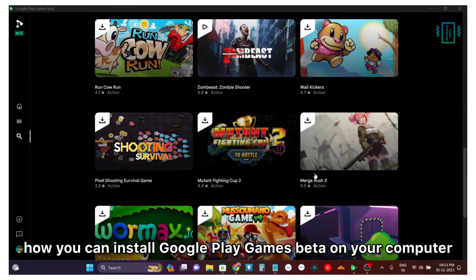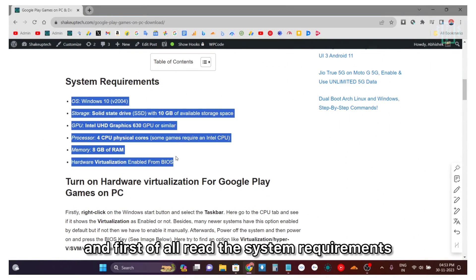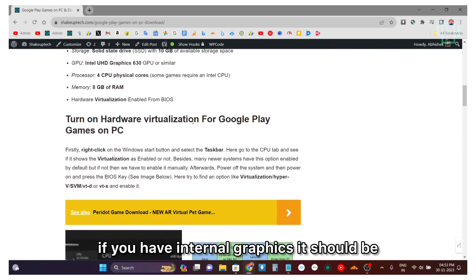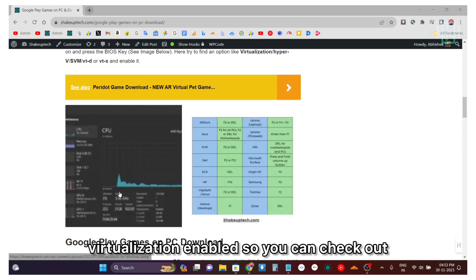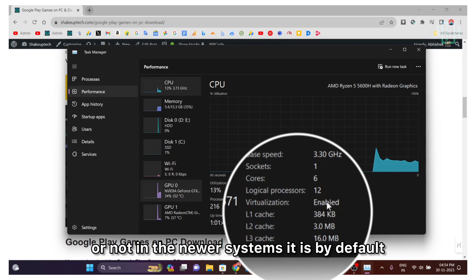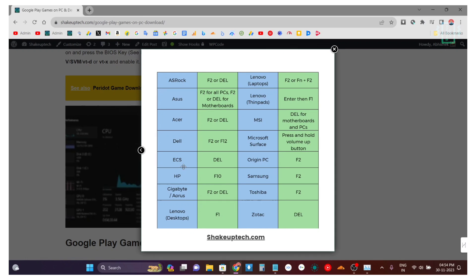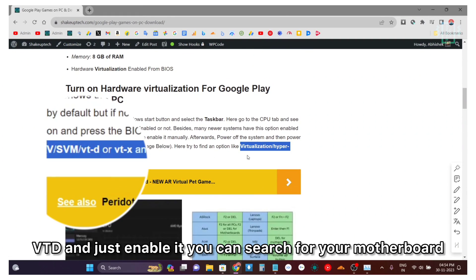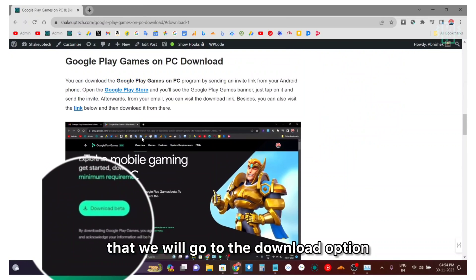Now let's see how to install Google Play Games Beta on your computer and check the eligibility criteria. Visit the website, which will be in the description, and first read the system requirements: you need at least 8 GB of RAM, a quad-core processor, and if you have integrated graphics, it should be at least Intel UHD 630. You also need to make sure virtualization is enabled — check this in Task Manager under the CPU tab. In newer systems it's enabled by default, but if not, power off your device, press the power button and the BIOS key shown on screen, then in the BIOS find virtualization options — either Hyper-V, SVM, or VT-d — and enable it. You can search for your specific motherboard or system to find how to enable it.